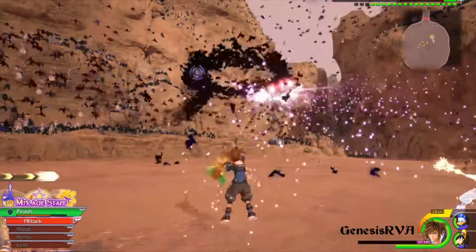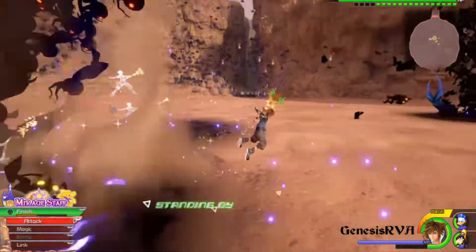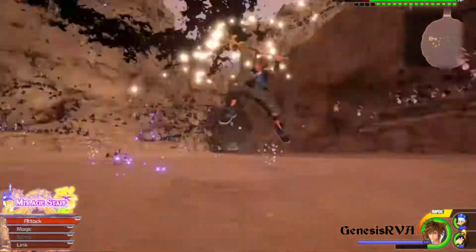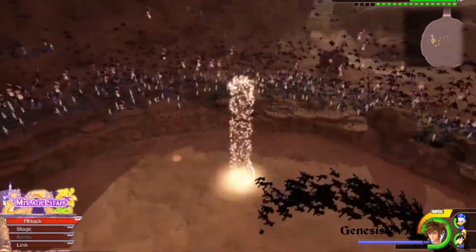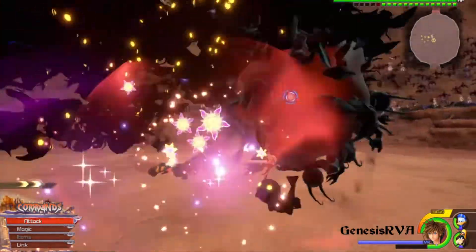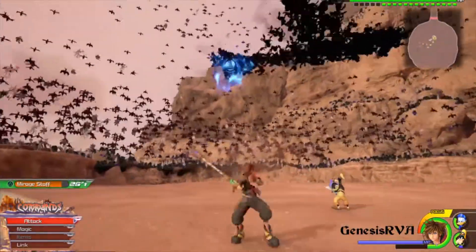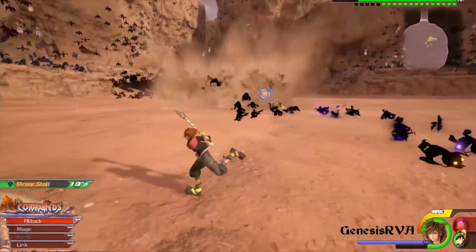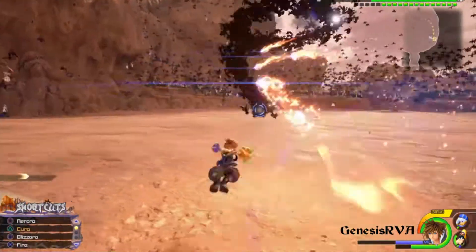Sometimes he does it in the middle of the map and sometimes he goes over to the wall. If he does it on the wall, he's really easy to outrange. When he goes blind low again, that's an opportunity for some melee action. I was really pushing for my mirage staff there, that's why I kept going. This is really where we want to use the mirage staff and start dropping fireballs — I was a little bit late, so I didn't get as much damage as I would have liked.